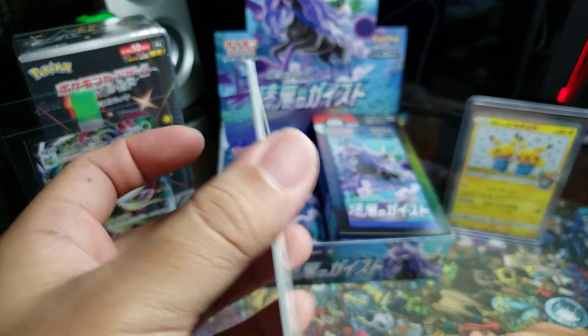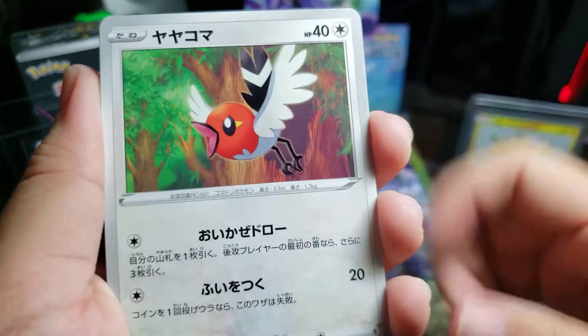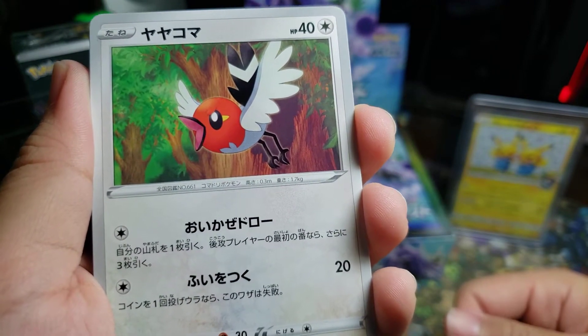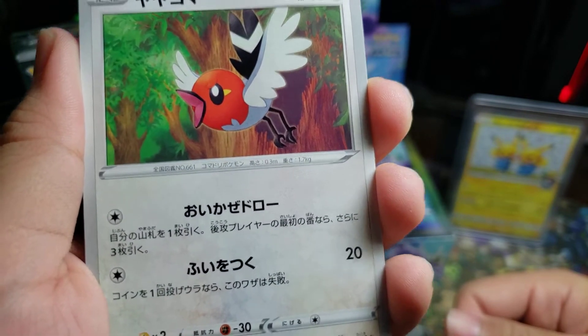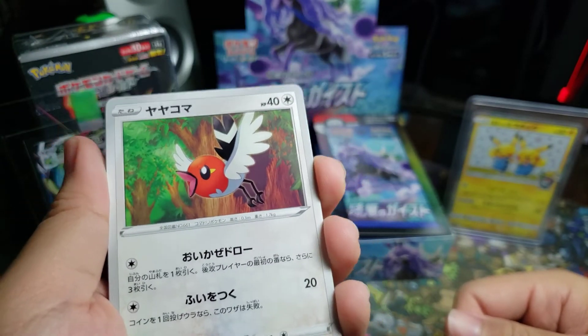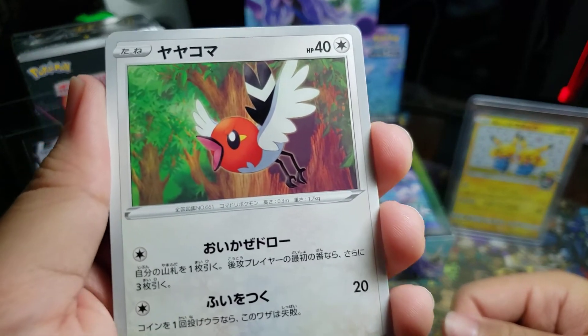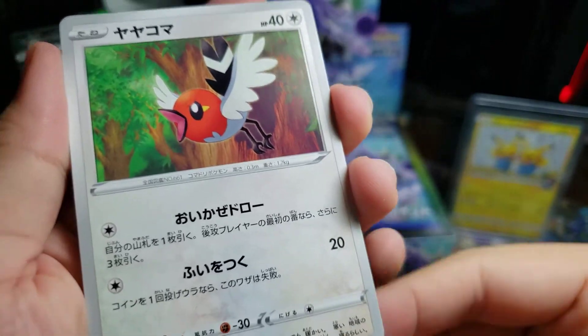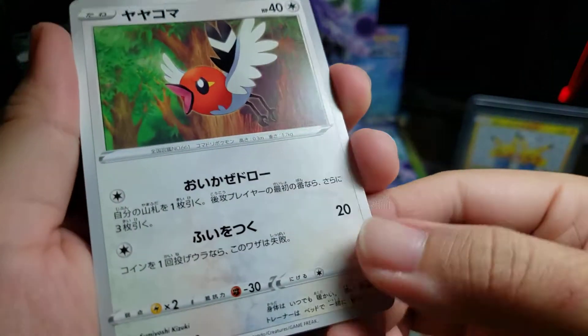Alright, let's see what we start off with. It's the thing again — I didn't look it up. Darn it, not Fletchender... Fletchling! That sounds right. Stage 1, hard to evaluate.